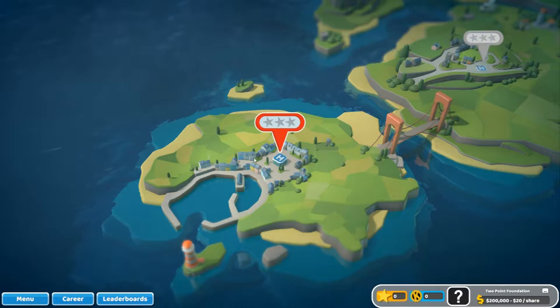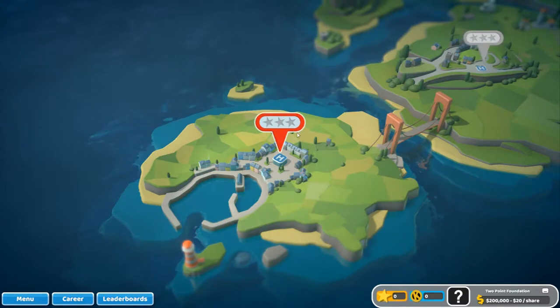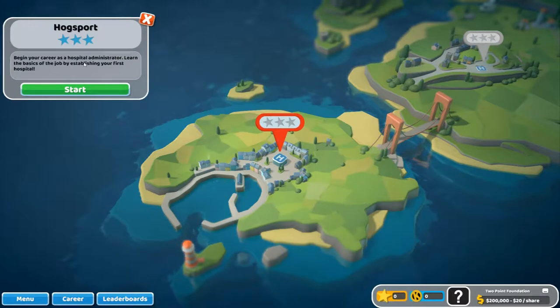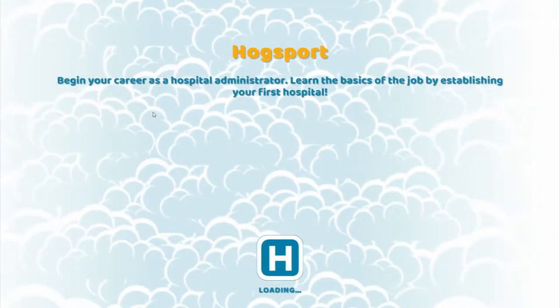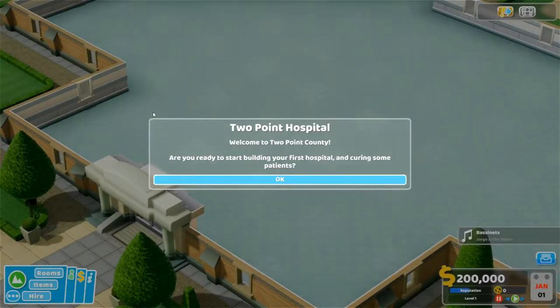We'll start off — we don't have much of a choice. You can actually go to... no, it's locked. So we'll start off here at Hogsport: begin your career as a hospital administrator, learn the basics of the job by establishing your first hospital. Welcome to Two Point County — are you ready to start building your first hospital and curing some patients?